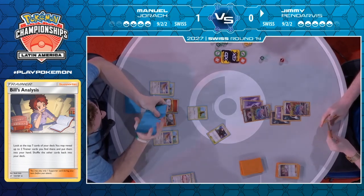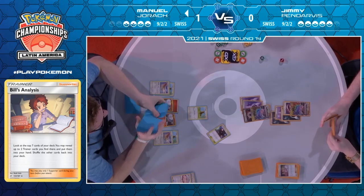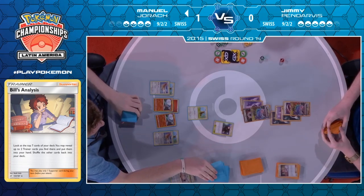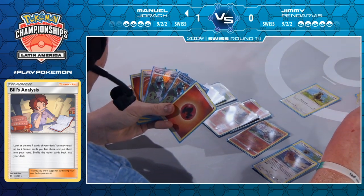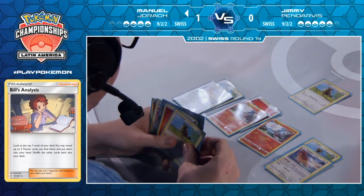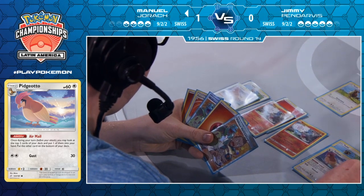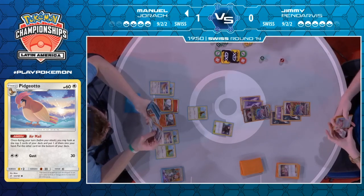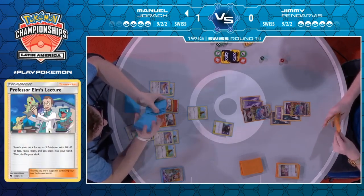I think Jimmy sort of made his play already on his second turn of the game, and the four cards were kind to Manuel — the draw for turn got him into one Airmail as well as a decent supporter card, so he sort of got around that initial Reset Stamp. Manuel just using that Ultra Space for no effect there — that's why we're seeing a quick shuffle. We're going to see Airmails start to fly. First Airmail finds a Pidgey, and potentially another card — goes with a Pidgey, so that's the secondary target.